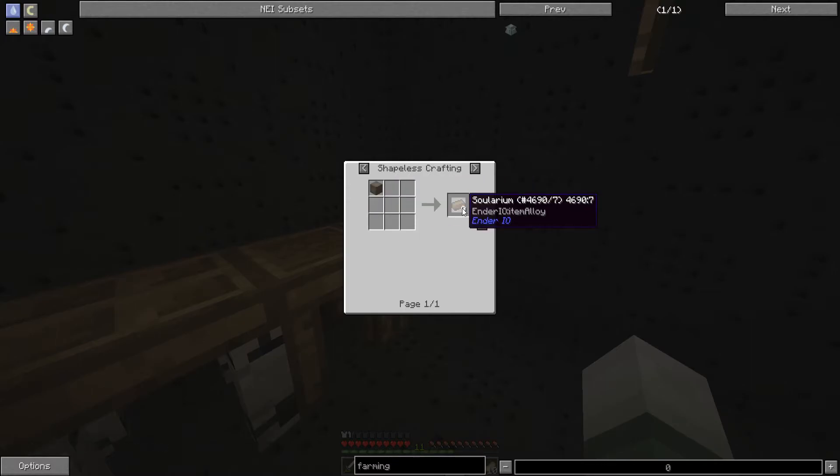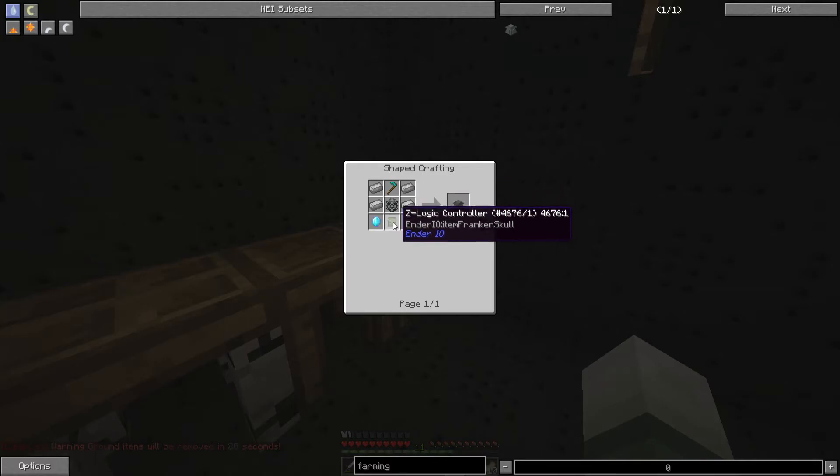Solarium — what the fuck is that? It's an ingot. I assume it has something to do with soul sand. It's okay, I'll look it up. We have soul sand in there. A gold ingot and soul sand in an alloy smelter — it only gives you one. Oh, I only need two, okay.